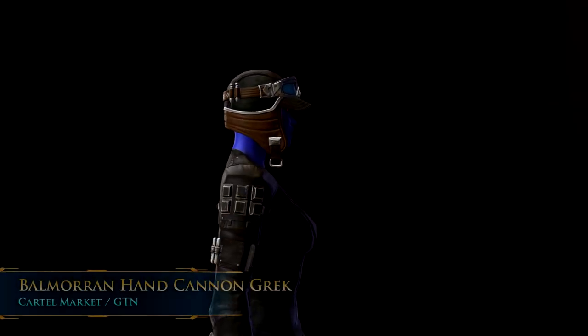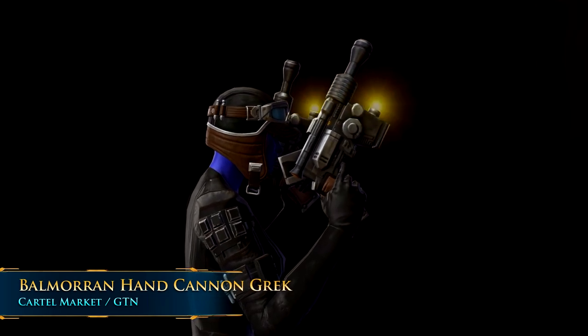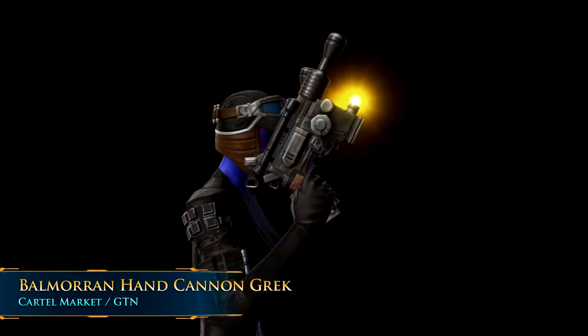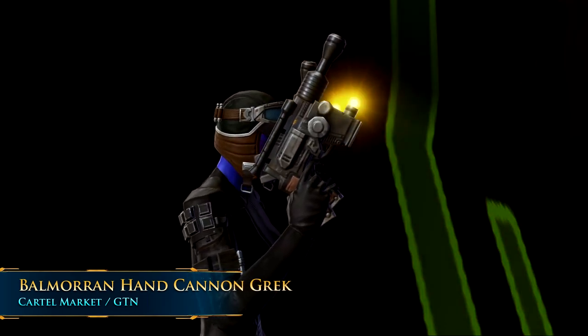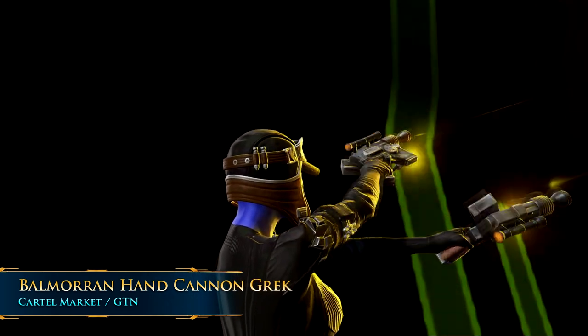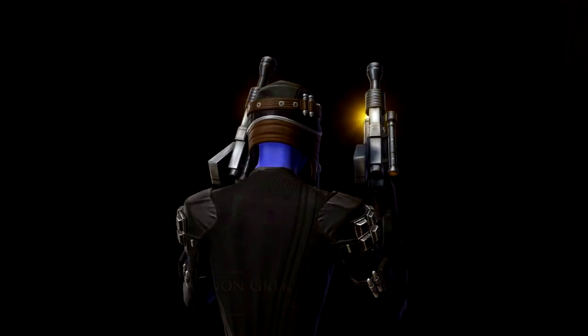The second classic option is the Balmoran Hand Cannon Grek, and this one's probably going to be one of the most reasonably priced blaster pistols on this list that still has some type of flashy effect. The blaster pistol itself is very simple, but it has a crazy aura light cannon attached as a laser sight, and you can change the color of that based on your color crystal.